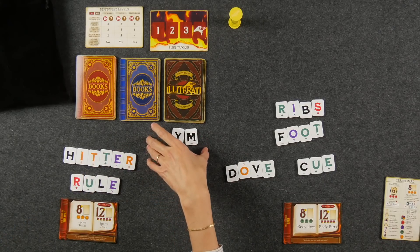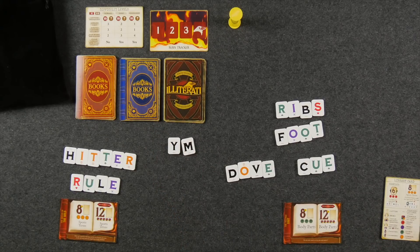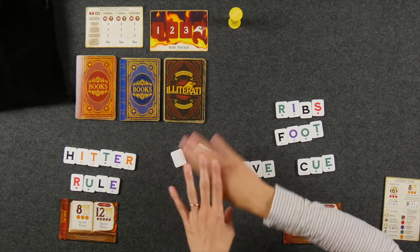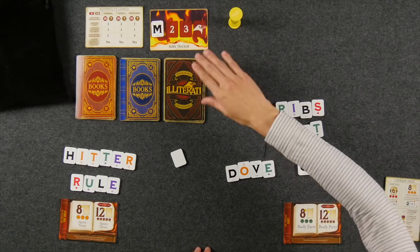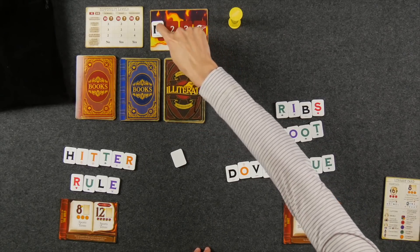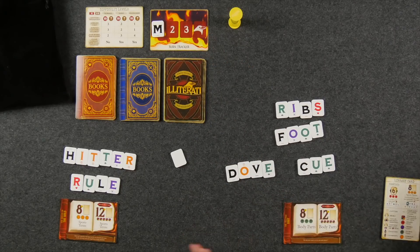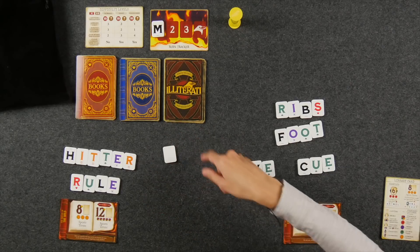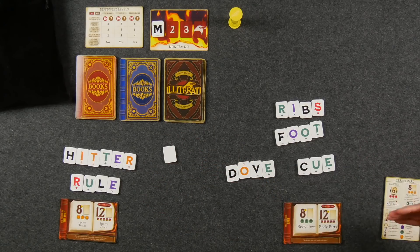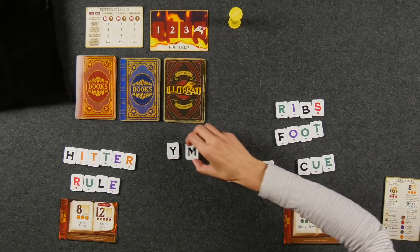Right now we only have two letters in the library, which means we are completely safe. Had we exceeded the three-letter limit, we would have to flip them all over, shuffle them, and then one randomly gets burned and placed on the burn tracker. For the rest of the game we no longer have access to that tile. If at any time we have four or more tiles on the burn tracker, we lose immediately. You would then randomly discard down to the library capacity and flip the rest face up to use from round to round.